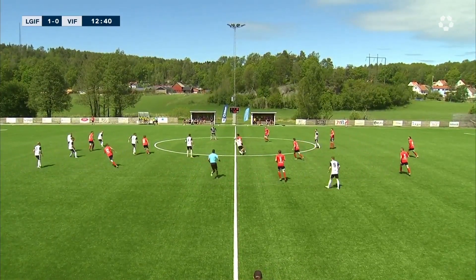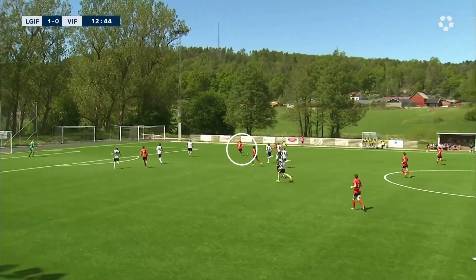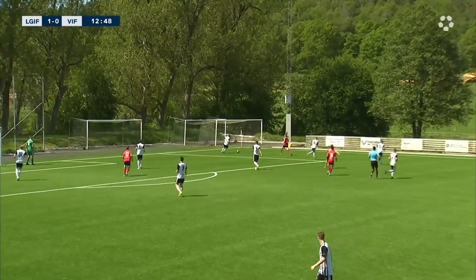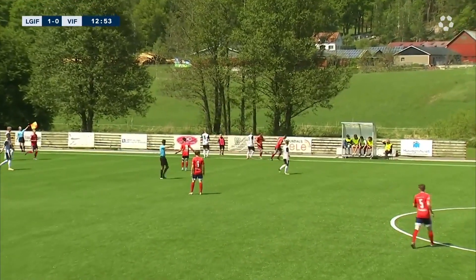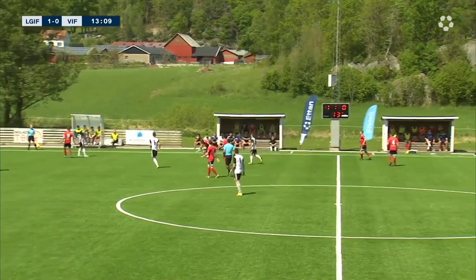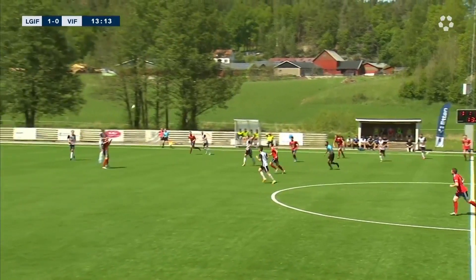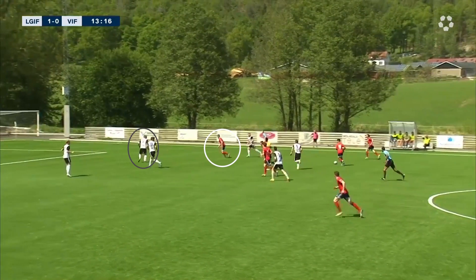We attack quite centrally. I make an initial run, then Hugo gets it and passes to me while I'm trying to get into a better position. I can't quite get the ball and try to apply pressure to win it back, but unfortunately can't do it. In the next play, we attack centrally again. As soon as I realize he's going to win the ball, I try to separate myself from the central defender to create space for a through ball. He decides not to play it and drives forward with the ball instead.